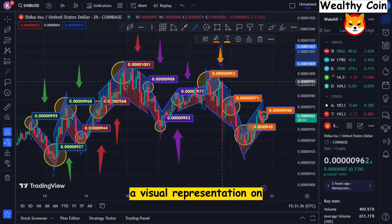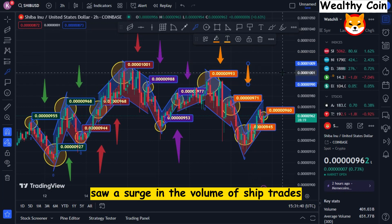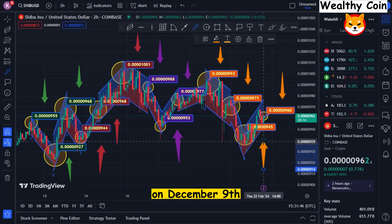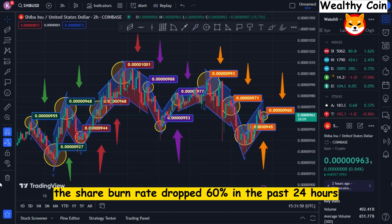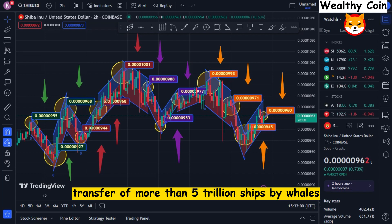Regarding Link Whales, a visual representation on the WallData website shows that Thursday and Friday saw a surge in the volume of Shib trades, peaking at 26,567,659 SHIB on December 9th. The Shib burn rate dropped 60% in the past 24 hours as whales kept acquiring SHIB and the community was unwilling to resume its normal burning. In fact, Friday saw the incredible transfer of more than 5 trillion SHIB by whales.